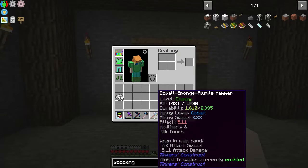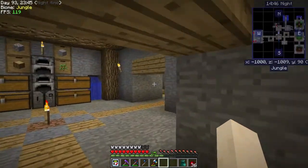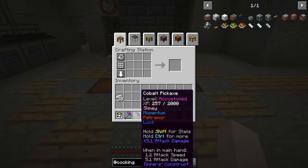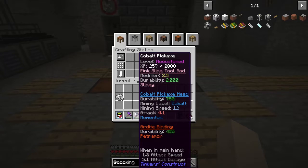I used all of my pink slime that I've been getting from over there to upgrade these tools. If you look at the pink slime tool, it has a modifier of 2.5 and adds 2,000 durability — it's awesome. In my opinion it's the best handle you could have, depending on where you want to go with it.